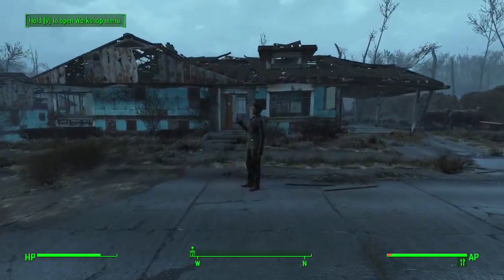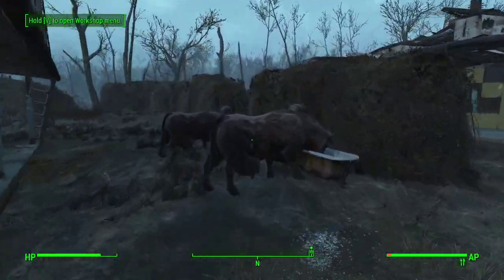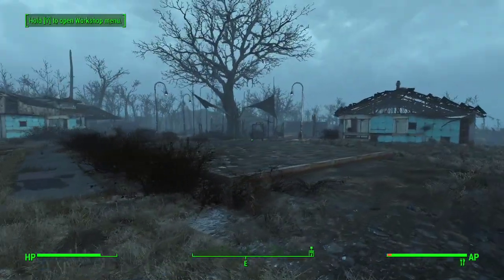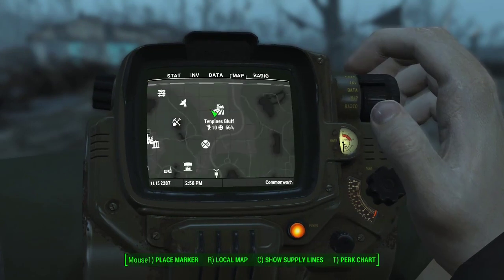Trash Can Carla came to pay a visit. And once again, brahmin — we have brahmin, they're chilling by their brahmin feed troughs. And that's it for Sanctuary Hills. Next stop on our tour is going to be Ten Pines Bluff.